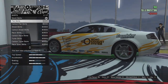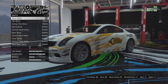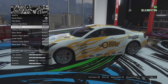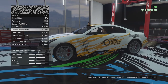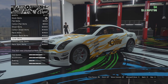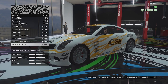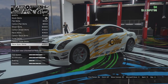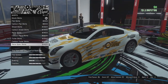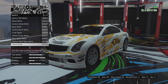Skirt options: we can extend the skirts — that looks much better. We've got stock skirts, flat skirts, carbon flat, street ones, carbon street, race skirts which look quite good, carbon version of that, tuna ones, carbon tuna, race spec skirt with a little scoop bit on the side — I like those — carbon version, and a flared skirt with carbon version.